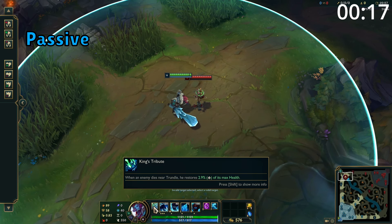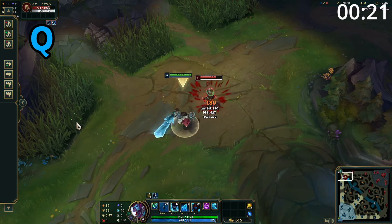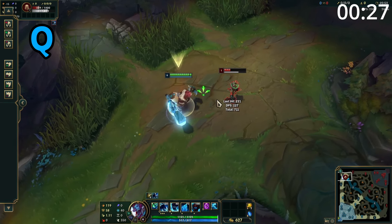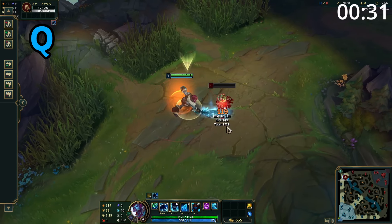Trundle's passive is whenever an enemy dies nearby, Trundle heals himself for a percentage of that target's max health. Trundle's Q is an auto attack reset which makes his next attack deal bonus damage and slow the target for a very small amount of time. After using the empowered attack, Trundle gains bonus attack damage for 5 seconds and reduces the target's attack damage by half of that amount.